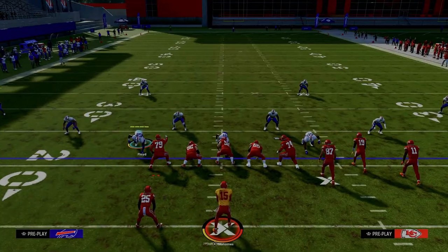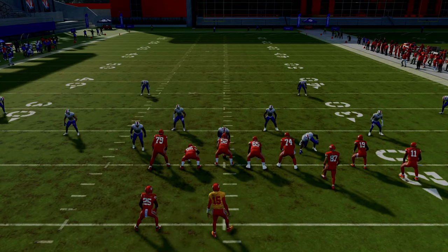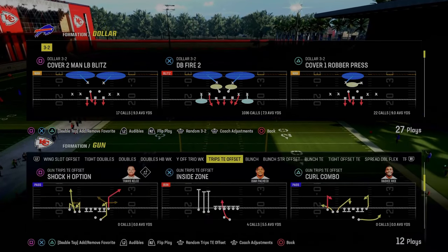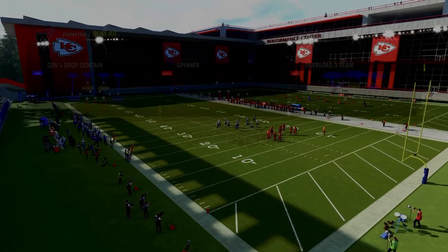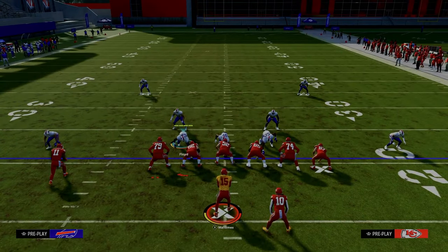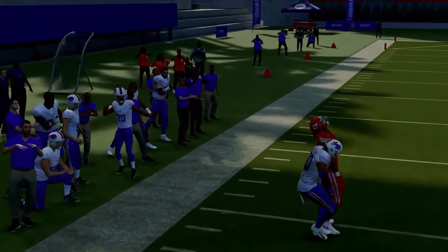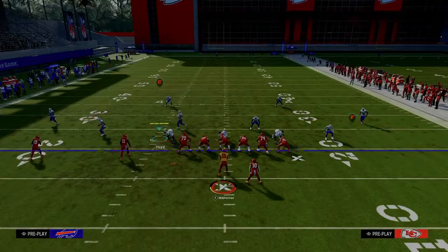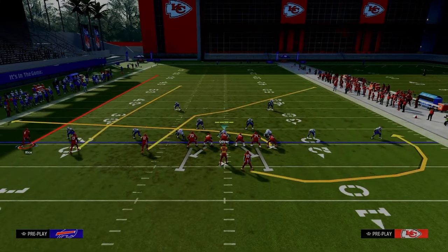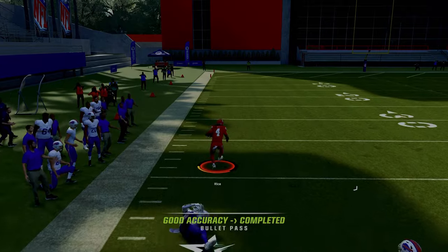Now we're going to take that same principle and apply it to trips tight end. Bunch is kind of a combination of spread and compression on one side of the field, while trips is more of a spread formation in general. With baseline flow coverage against trips tight end, this guy is already running to the deep outside sideline. What you might think they could do is just snap and throw over the fender, but as you can see he's able to recover to that route. A way to manipulate this is back to that deep half example — the cloud flat won't reroute him, and if you put a streak there it will hold that deep half for a second.